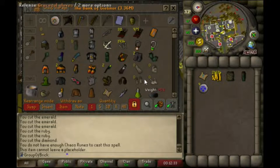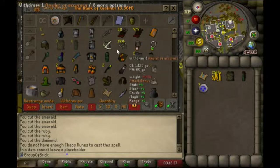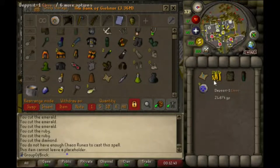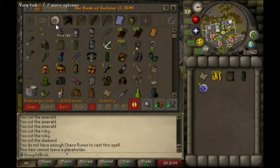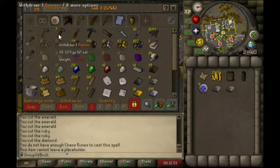The value's a little bit off — you've got tradables in there that are priced way higher than what they are. I have this medium clue. I have to go get Green D'hide Body, Chaps, and Steel Square Shield. Luckily I do have the smithing level for the Steel Square Shield, so I will be making that.